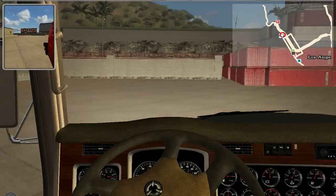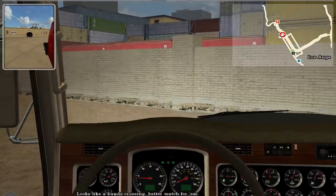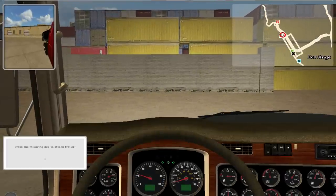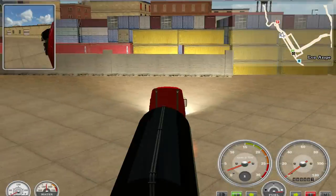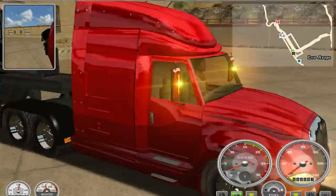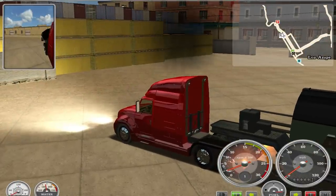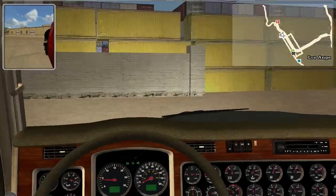Oh, looks like a Bambi crossing - better watch for him. That's a thing I like - you've got the CB radio in this game and you are able to answer them. That's really nice. Let's go ahead a bit. The indicators are working back there. Let's do a quick tug test - trailer is attached. Just get back. Okay.